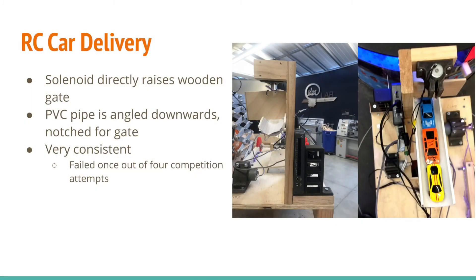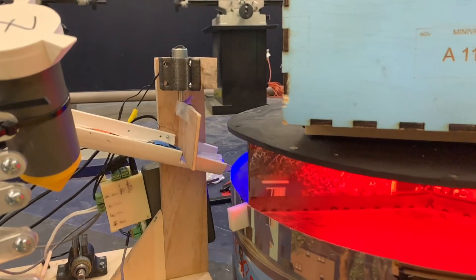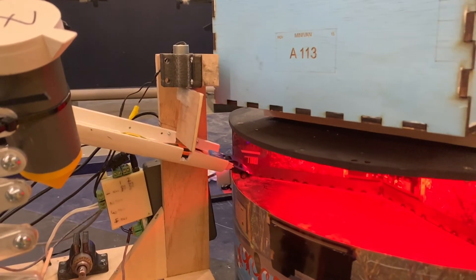The RC car delivery mechanism used an angled PVC half pipe with a notch screwed into a wooden mount. Mounted above it was a small solenoid with a wooden gate tied to the pin. There was also a switch placed on the left side of the robot and secured by Velcro to a 3D printed rack of possible positions. The pipe was centered on the body of the robot, and the switch was positioned so that when the beacon went by, the switch triggered and the solenoid moved the gate up, allowing the RC cars to roll into the centerpiece.